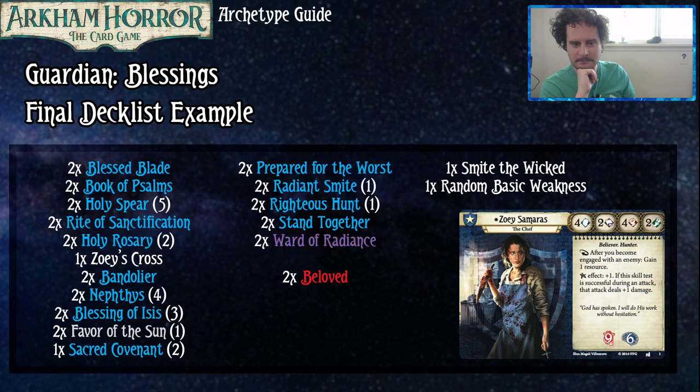The deck also includes Sacred Covenant to put tokens back in the bag, Righteous Hunt for mobility and blessing generation — which you need to work harder for with Zoe compared to Sister Mary. Radiant Smite is strong since Zoe has the same willpower as Sister Mary, and with Holy Rosary that goes up to five. Prepared for the Worst and Stand Together are guardian staples for finding weapons and generating money. Only four off-color cards are included: two for skill tests you just have to pass, and Ward of Radiance to stop bad tokens when you have seven-to-nine blessed tokens in the bag.